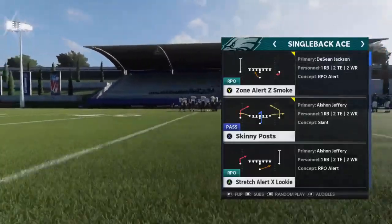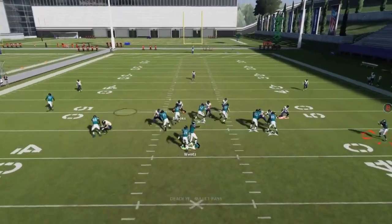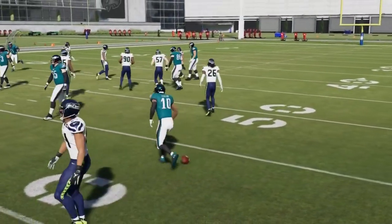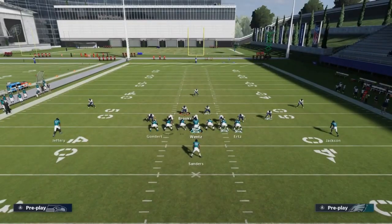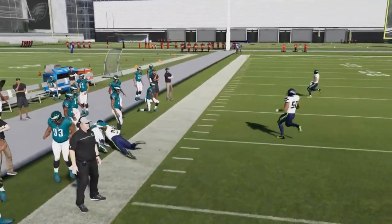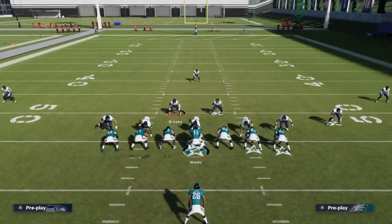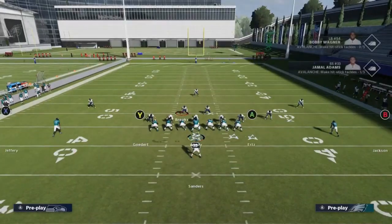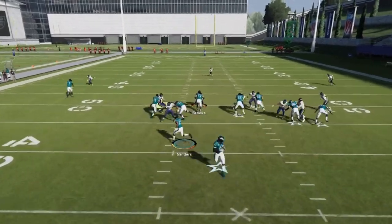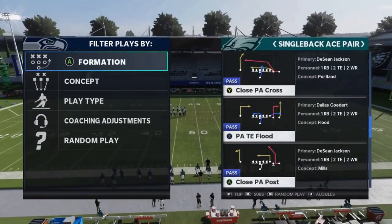Out of the Single Back Ace we have the Zone Alert Z Smoke. Against cover three you could throw to the B route, but if the safety is on that side, flip the play. Once you flip it, you get more separation with no safety over there. Against cover four, there's nobody on either side. Best to run away from the safety — really good cover three and cover four play.